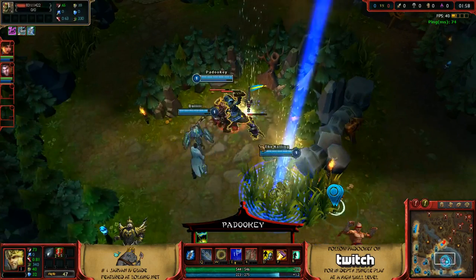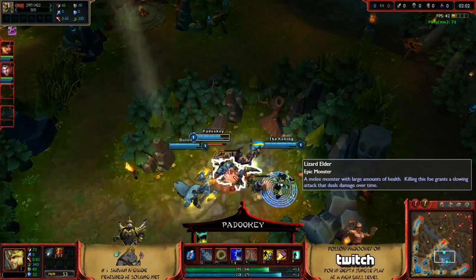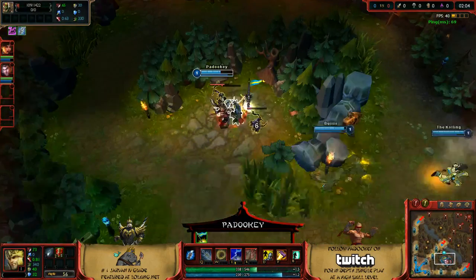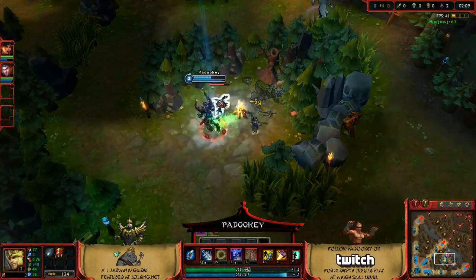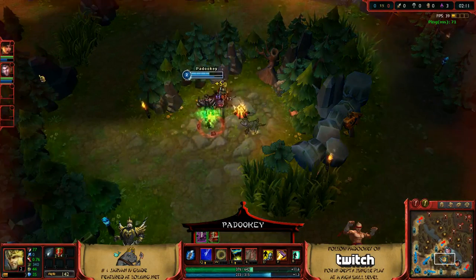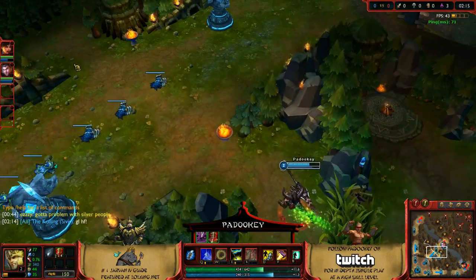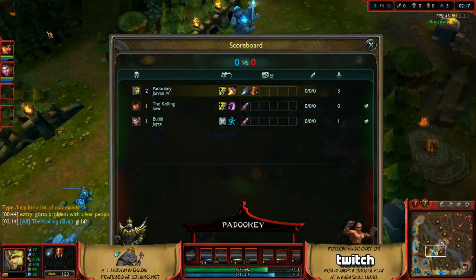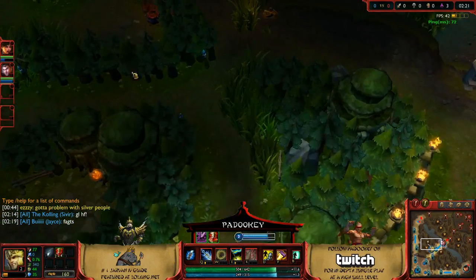Usually your support and your bot lane will be right here, and your mid laner will help you out a little bit. Look at them being so nice to me. And after that, you head straight to blue buff.